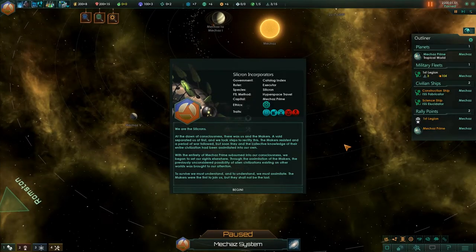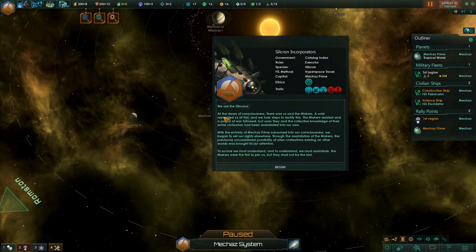Loading map graphics, preparing game — here we go. The game is paused. We are the Silicrons. At the dawn of consciousness, there was us and the Makers. A void separated us at first, and we took steps to rectify this. The Makers resisted and a period of war followed, but soon they and the collective knowledge of their entire civilization had been assimilated into our own. With the entirety of Mechaz Prime subsumed into our consciousness, we began to set our sights elsewhere. To survive, we must understand. And to understand, we must assimilate. The Makers were the first to join us, but they shall not be the last.